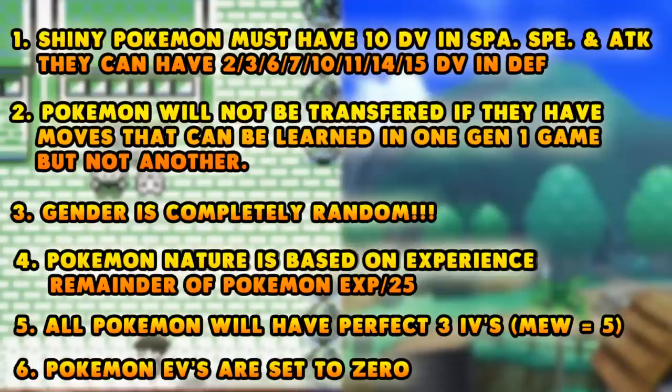The second point you need to know is that Pokémon will not be transferred if they have moves that can be learned in one Gen 1 game but not another. For example, if your friend can transfer his Charizard with Fly that he taught it in Yellow, but if he trades it to your copy of Red, it cannot be transferred. If the move can't be learned in another game, you can't transfer it. The moves have to be learnable equally across all the games.